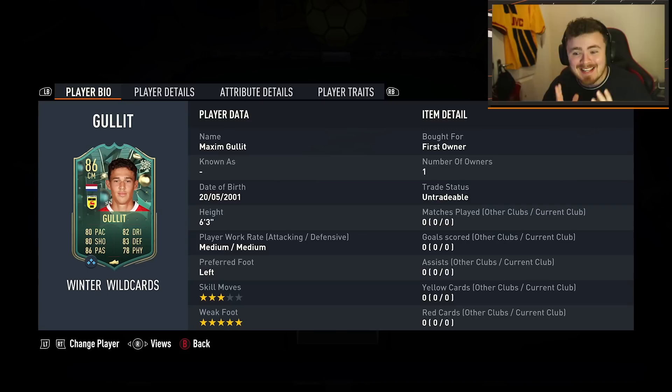Maxim Hullet, the son of the legend — Hullet is in the game. You could basically call him the baby Hullet. He's here. Not quite Hullet gang though. Unfortunately, the physical lets him down, which is a little bit annoying. If only EA could have made that just 80, it would be fantastic. But the card itself is interesting. I like what I see so far.